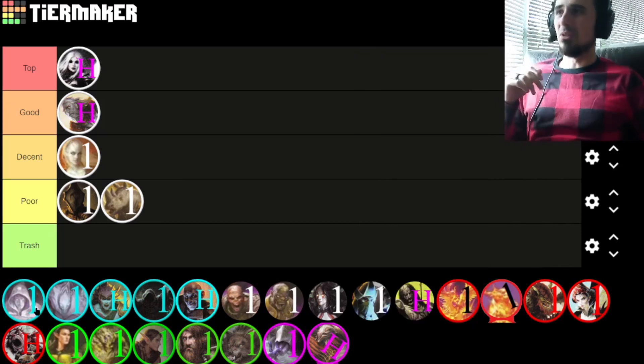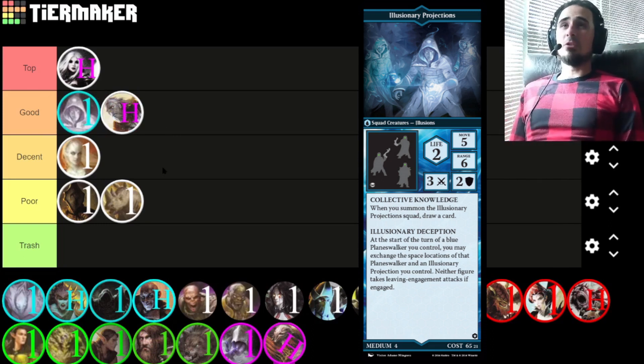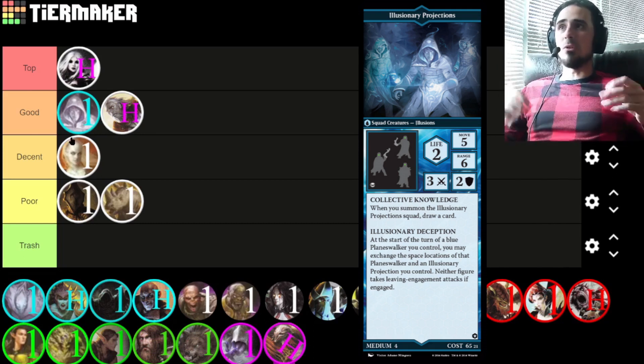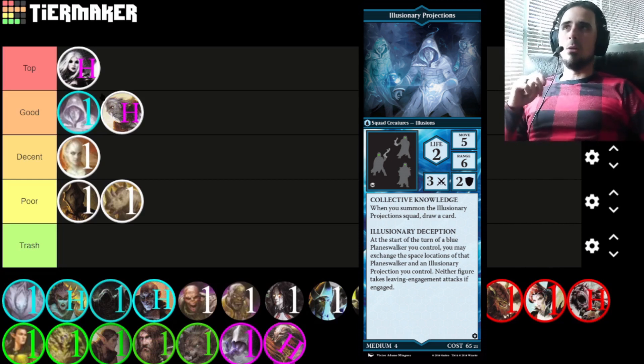Moving on to blue — first up we have the Illusionary Projections, probably above the Core Captain in the good tier. They have the highest base range of all creatures in the game — tied with the Merfolk Royal Mage at six. A base range of six for a squad is pretty decent, though they are kind of glass cannons: two life and two toughness means they generally die in two attacks if not one. Their two abilities are both really powerful — you summon them and get to draw a card, and Illusionary Deception lets you free-teleport a Projection and your planeswalker with no leaving-engagement attacks. They're great for scenarios too; they give you the mobility to get across the map or teleport to a specific point at the very last turn. Very versatile, just slightly glass cannon.